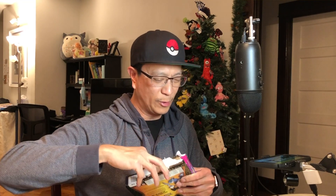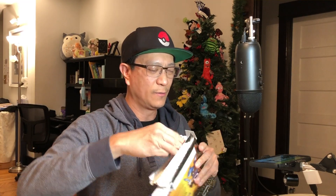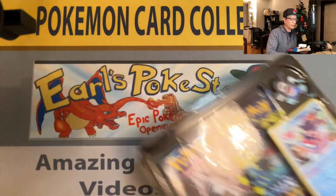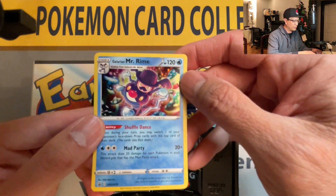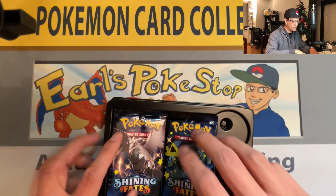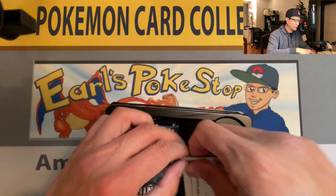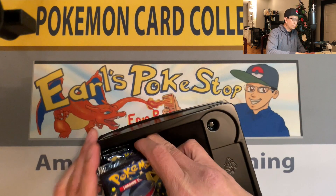Here we go — we got this Mad Party Pin Collection box, courtesy of Galarian Mr. Ryan! I got this one from Target too. Hopefully we get one awesome hit from this box. There it is — there's the Black Star promo, we got the pin — love those pins — and of course the code card. Let's see if we can pull more hits!